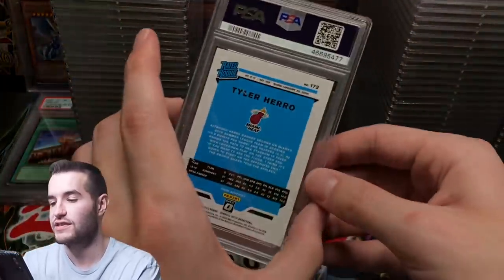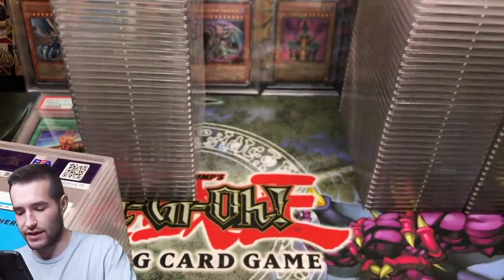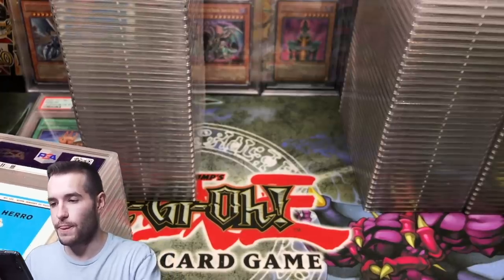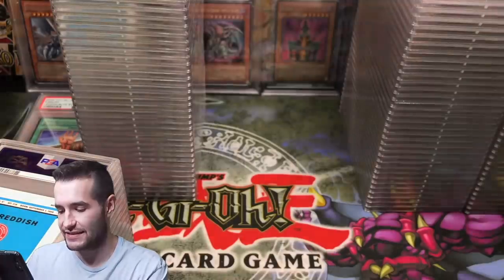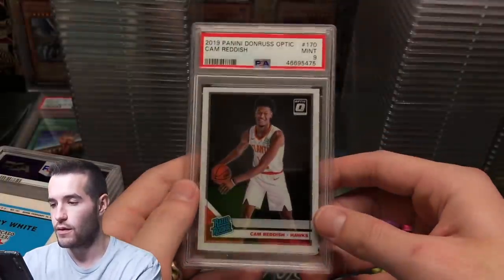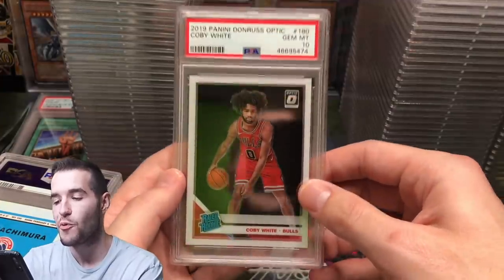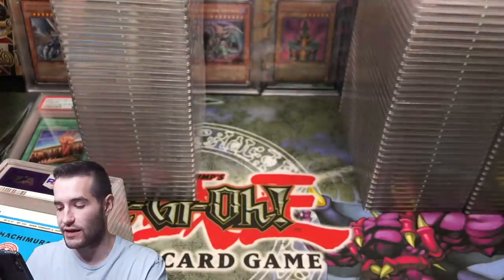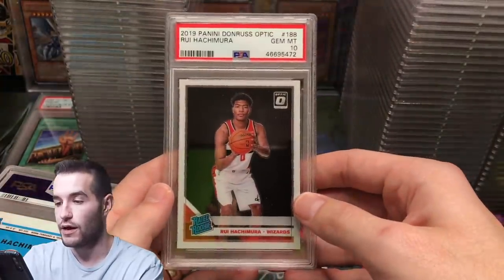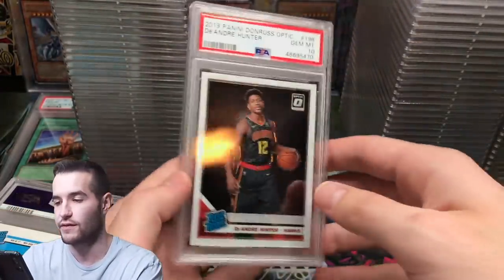Tyler Hero got a 9, then Tyler Hero got a 10 — he's actually worth a lot, that's good. Cam Reddish got a 9. Kobe White got a 10 — good. Rui Hachimura got a 10 — good one. Another Rui got a 10 as well — Rui is pretty decent. A 9 on the next one. We got two 10s on Rui, I'll take that.